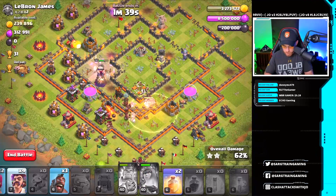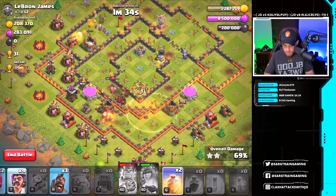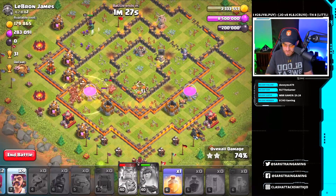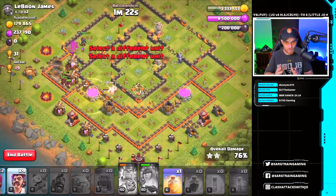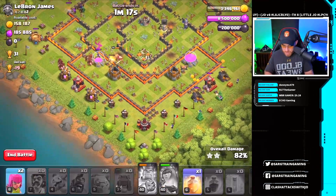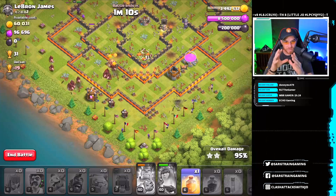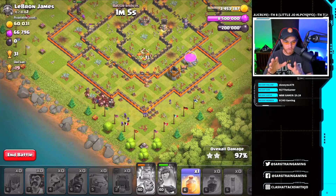Let's drop some hogs and our first heal spell, working hogs around the south side of this base. We've got multiple defenses including a queen. Using the queen's ability now. The hogs are following around — the amount of hog riders I'm dropping isn't precisely counted, I'm eyeballing it, dropping about four to five at a time, flanking in hog riders to ensure I'm not thinning them out too much but not dropping all of them in one place.